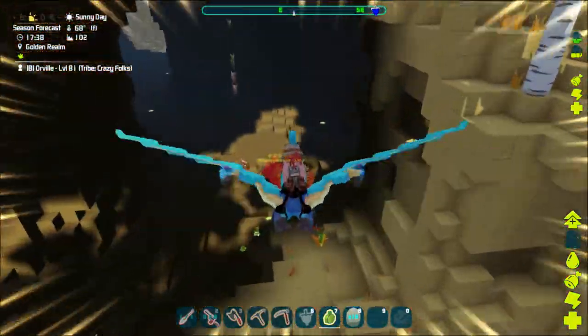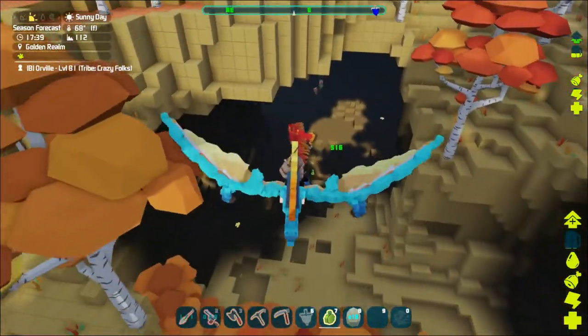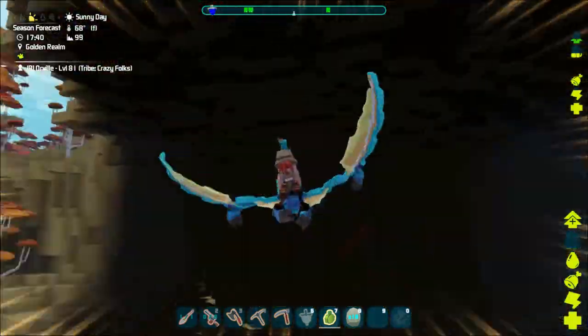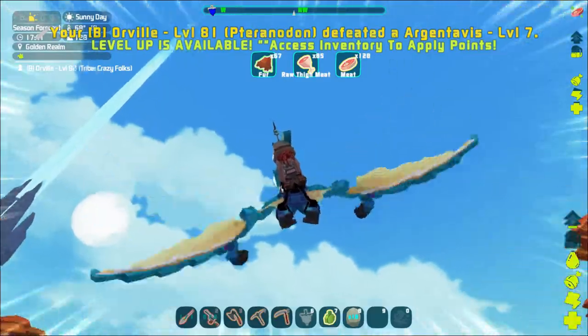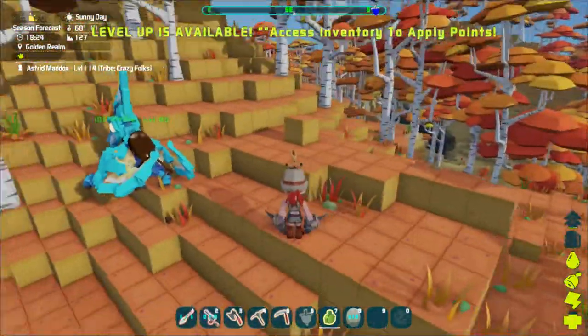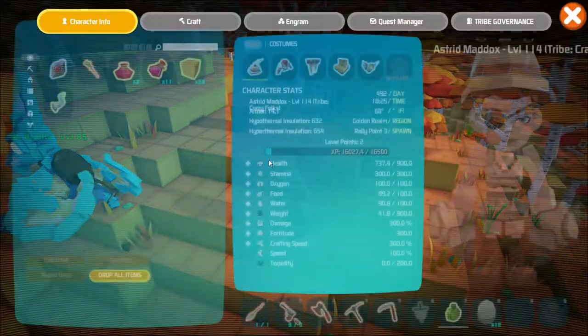Come here argie - come follow me, kind argie sir. There we go. We get anything? No. I'll just keep killing them. Oh my goodness - I was flying along killing argies and I saw a chest down here. I landed and looked at it - guess what it had in it?